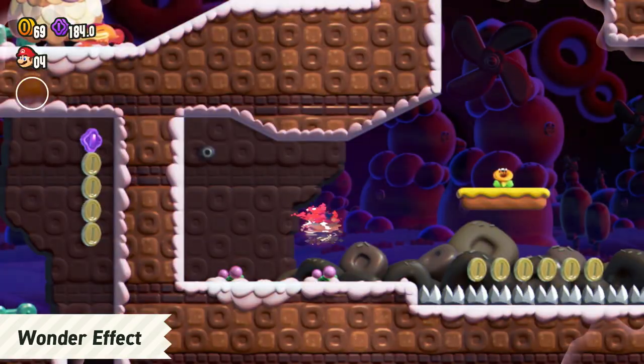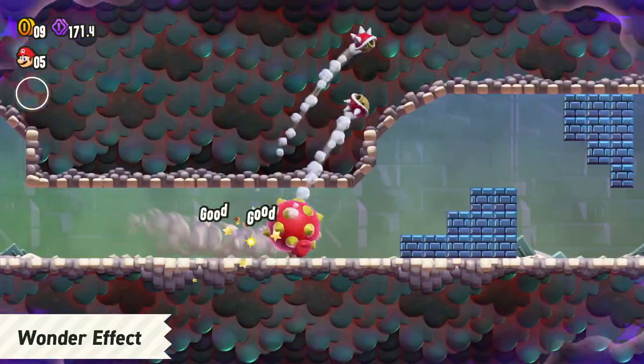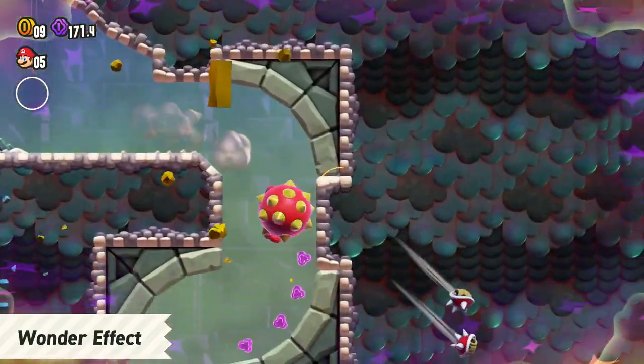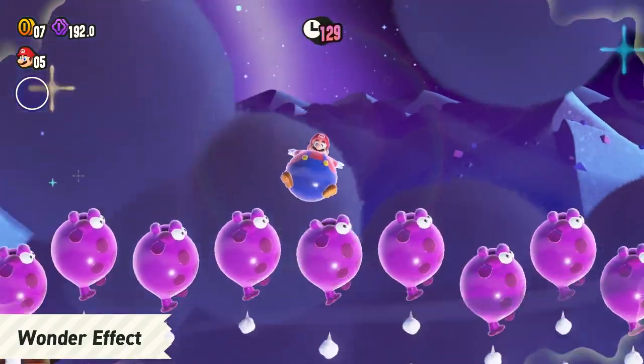Mario might become a Goomba or a spike ball. When you touch a Wonder Flower, always expect the unexpected.